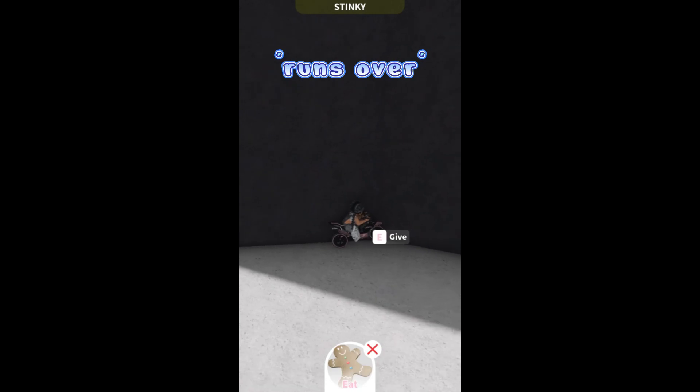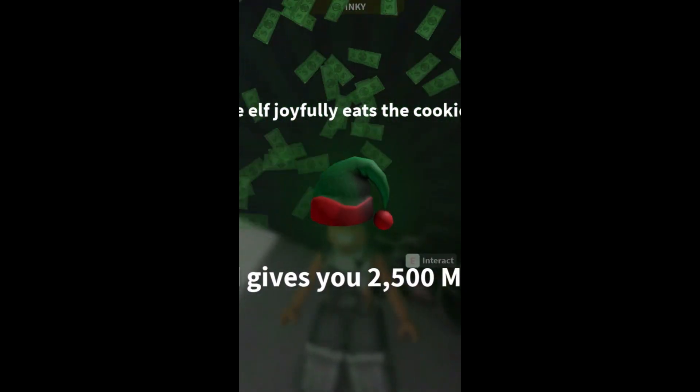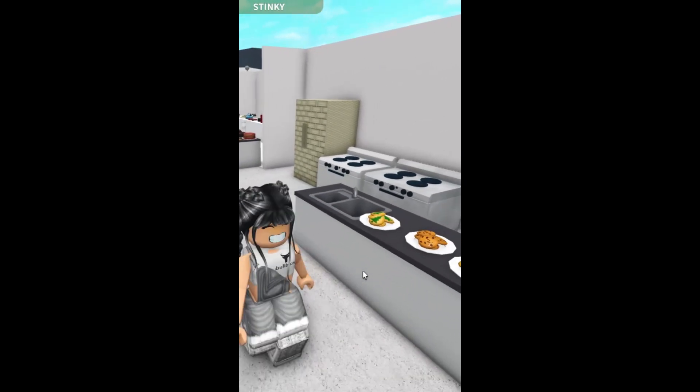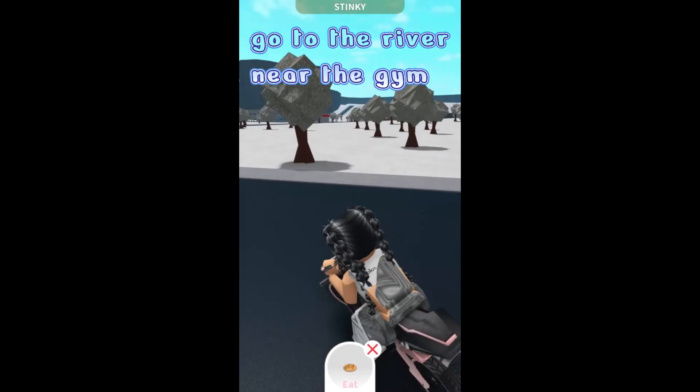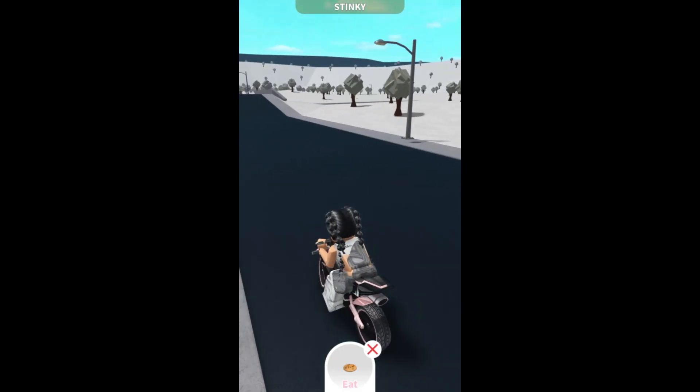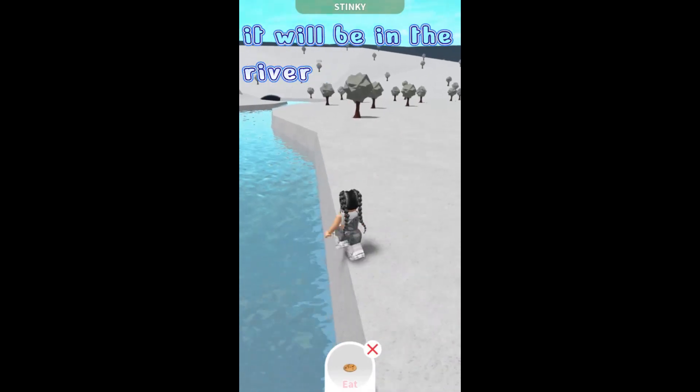Elf 9 location, get a normal cookie. Go to the river near the gym, it will be in the river.